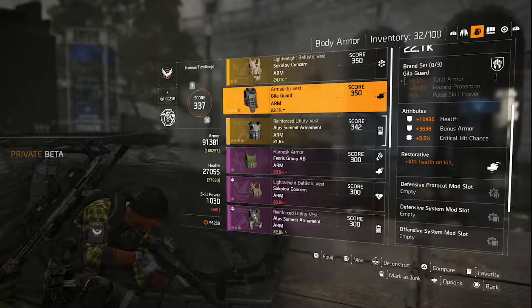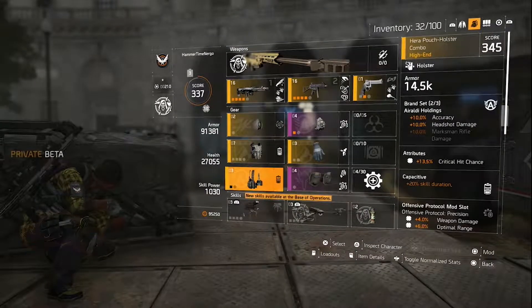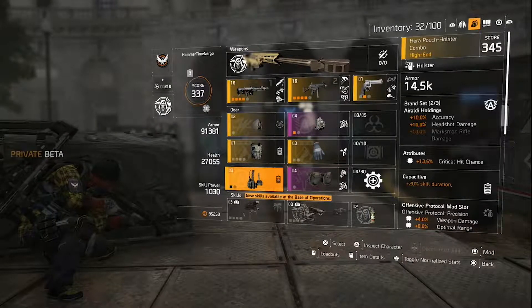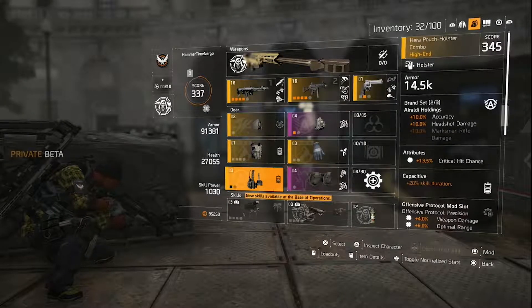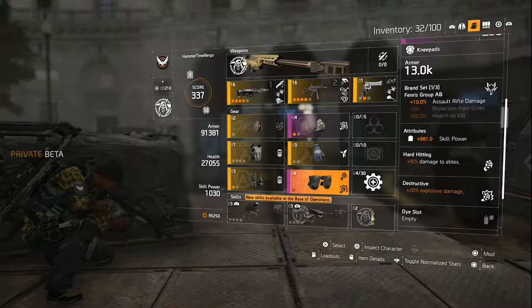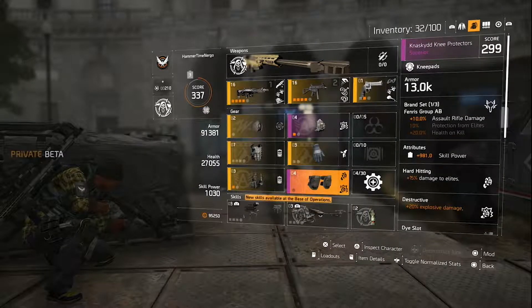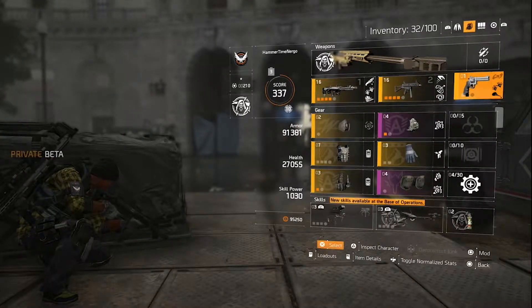The difference between pieces can be fewer attributes with more mod slots or vice versa. Looking at other brand sets - the Ariadi Holdings is more for marksman builds. The Fenris Group AB is focused on assault rifles, protection to elites, and health on kill - more of a PvE-centric build. So these builds and weapons can synergize really well depending on what you want to do.